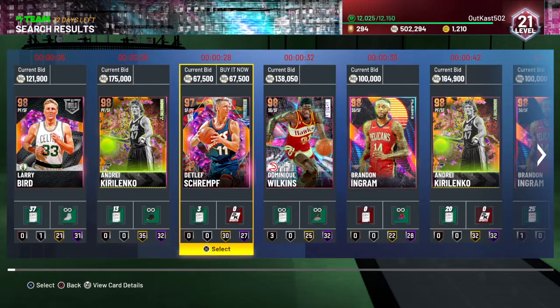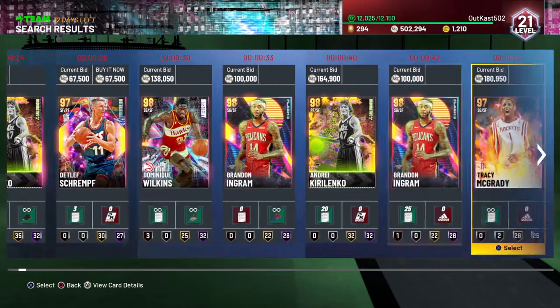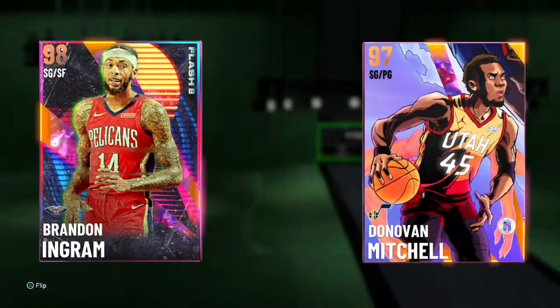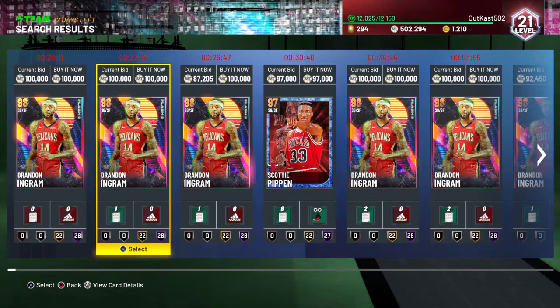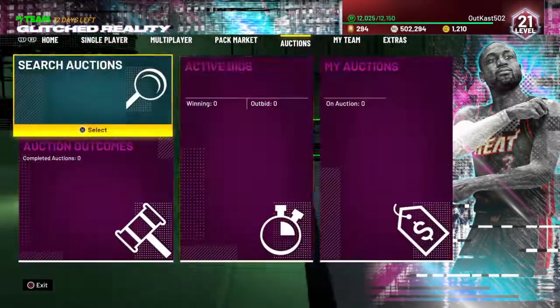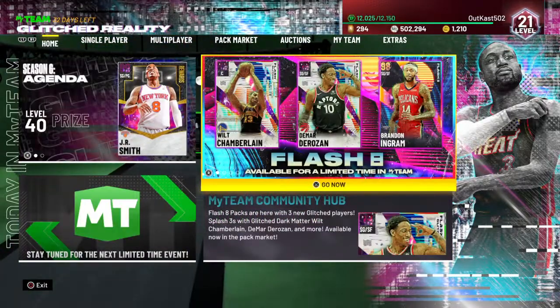Anyways, hopefully you have a good rest of your day. Maybe if I get Ingram cheap I might do gameplay on him — I didn't really do gameplay with him last time. I'll put the locker code on the thumbnail and if it's still available — it might not be — have a good rest of your day and goodbye.